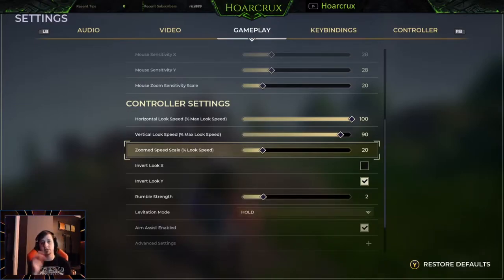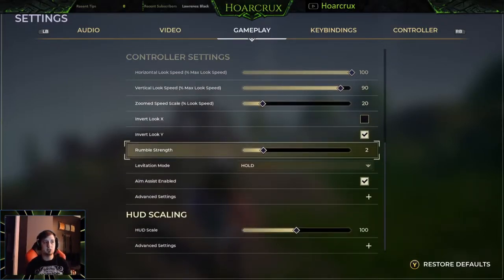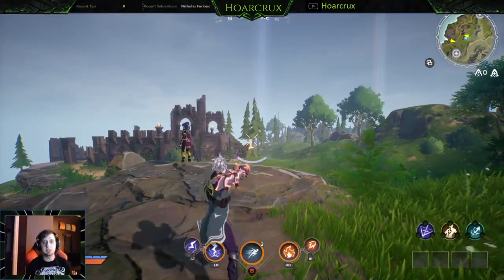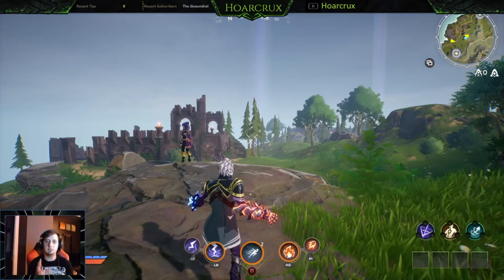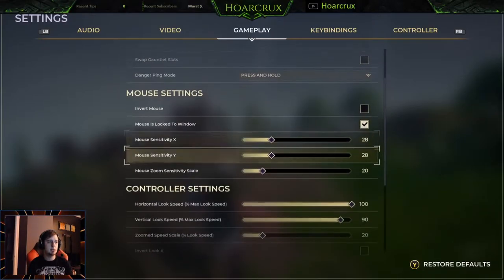In Spellbreak your zoom scale factor — you'll naturally want this much lower if your sensitivities are higher, and vice versa. For rumble strength, keep this as low as possible because having it at ten is really annoying — it literally vibrates your controller off your desk. I keep it at one or two. It helps me keep a rhythm and track my flicks; when the fireball fires it vibrates and helps me keep track without visually watching my animations.